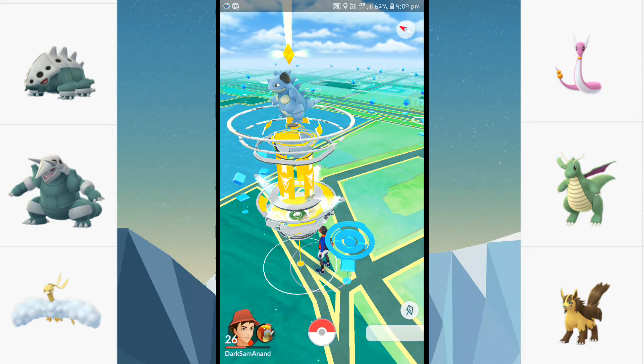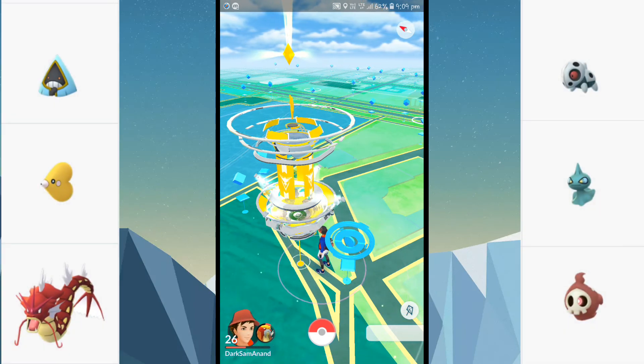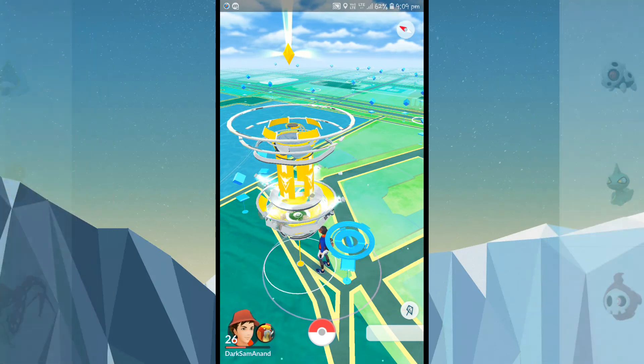You can find Shiny Magikarp. This means there is a 60% chance you can find Shiny Magikarp. So the first method is the best — you can download and use it to find Shiny Pokemon.